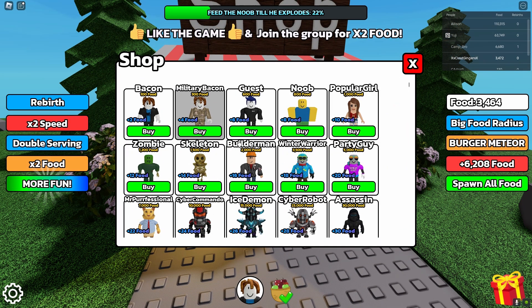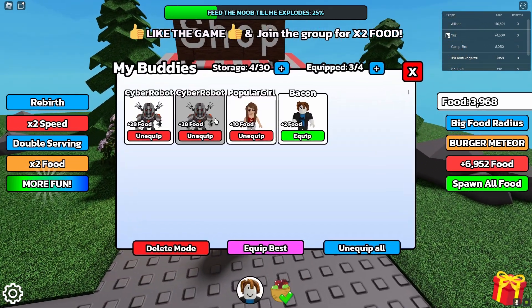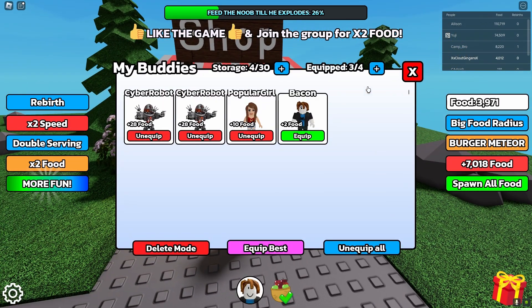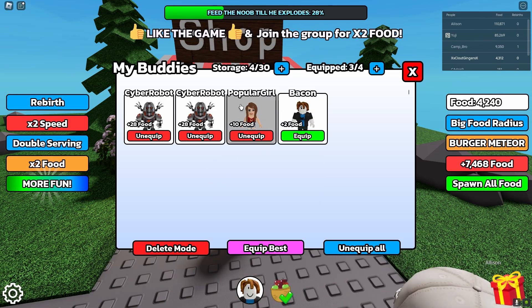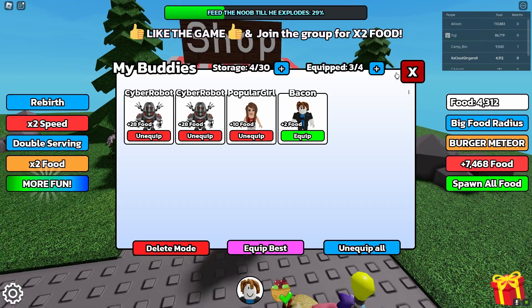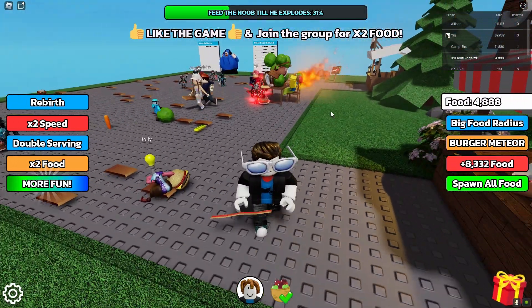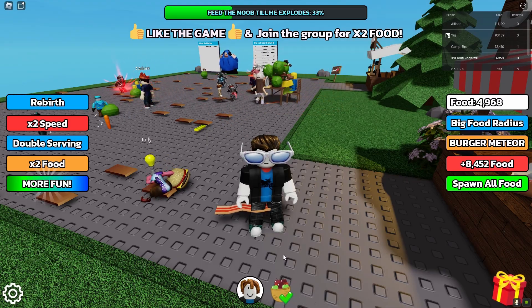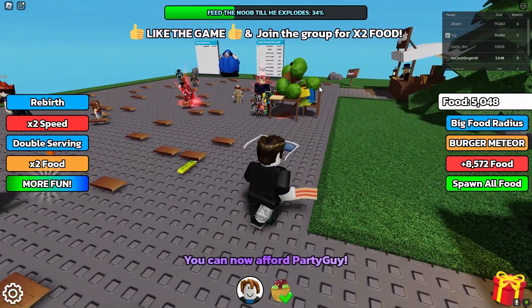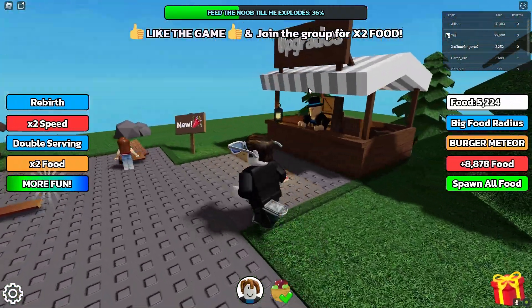Once you have food equipped, you can head to the shop and buy people who will help you. You can have up to three buddies, with a storage of 30. You can spend more if you want an extra buddy — only 34 Robux. Equip them and they're going to automatically get food and feed it for you. Make sure you have this button toggled on so they keep feeding the noob.